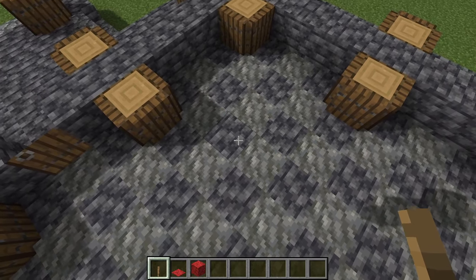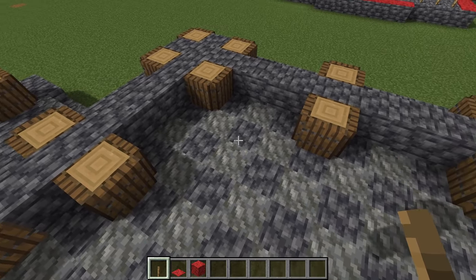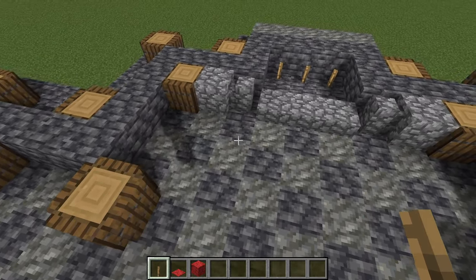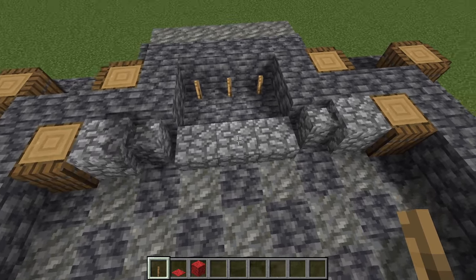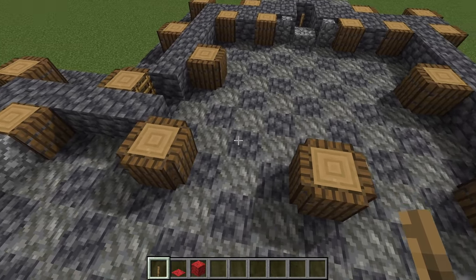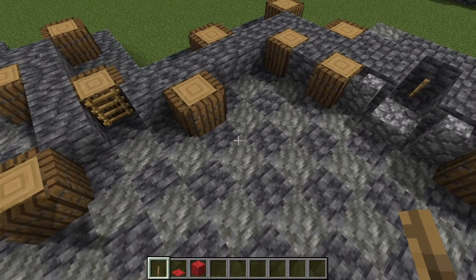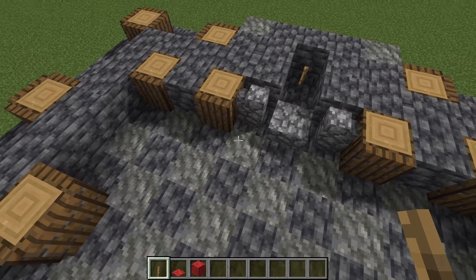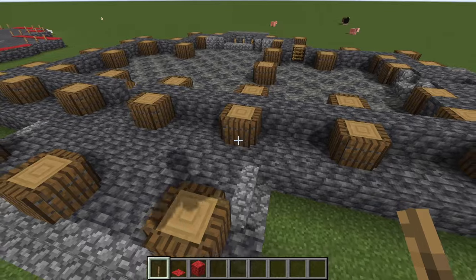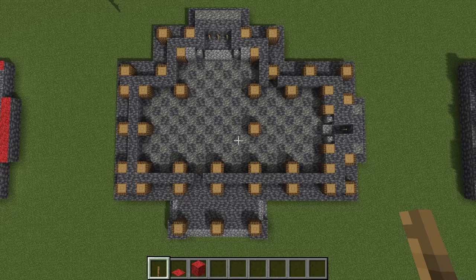If you laid out the checkerboard pattern on the floor with cobbled deep slate and tuff, you can kind of guess where all the interior columns are going to be. A couple of walls and half slabs for our hearth, and a couple of interior pillars — in fact just one. Otherwise the rest of them are going to end up being pilasters. We have three pillars on the front, one interior pillar, and the rest are all pilasters.